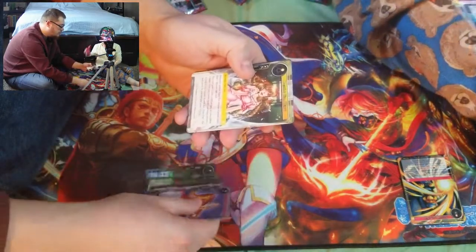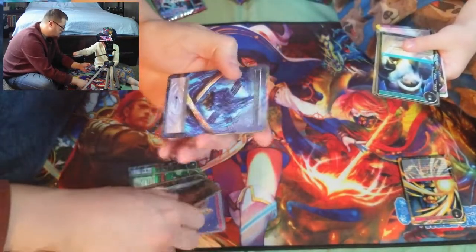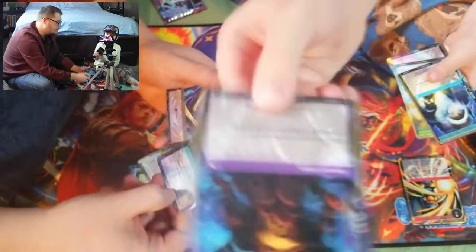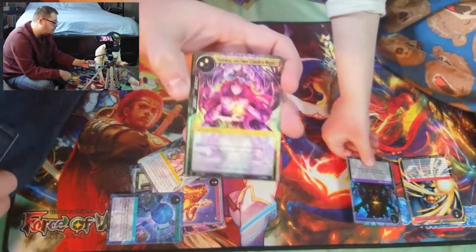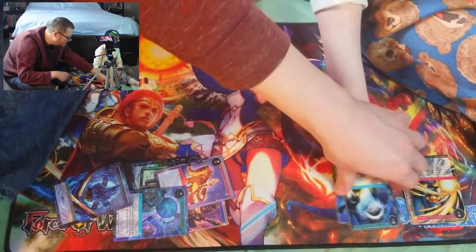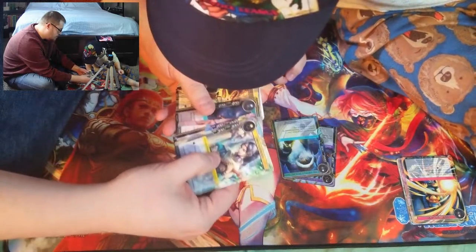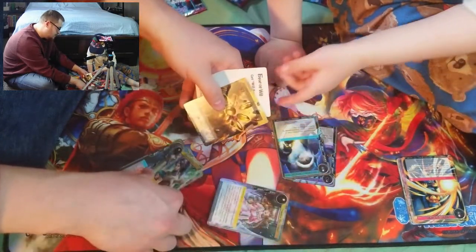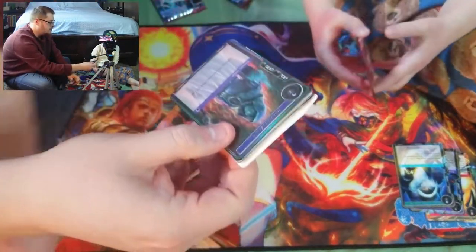I'm just going to go through to the rares now. We got the little Dreaming Girl Wendy. He got Summoning from Memoria as his foil — very nice. We got the Master of Thought, and a nice foil Pandora. And we got a Scary Santa Claus. He also got a foil Wendy — very nice. Not thrilled with that pull, honestly.